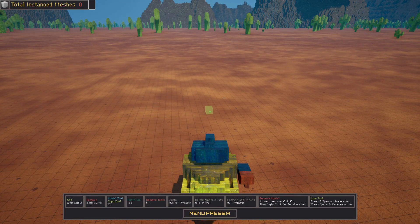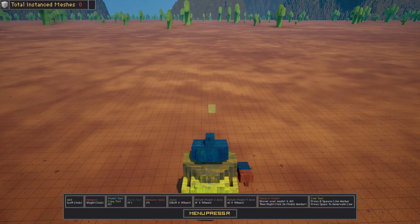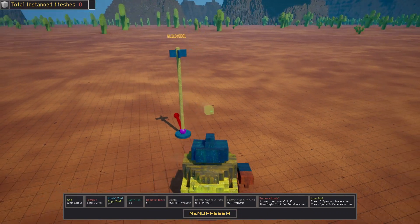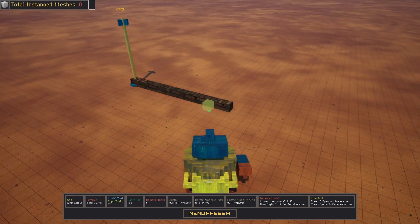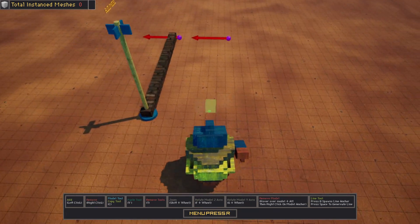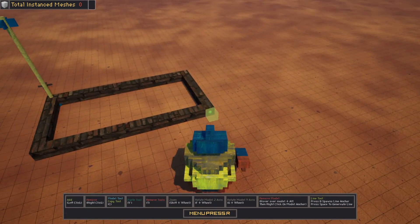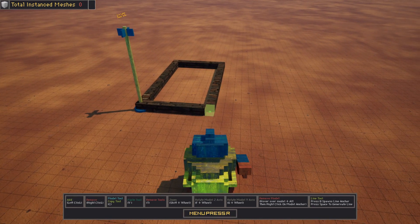Now we're going to use the line tool in a build model. We're going to choose a texture and a color, press C, then press B, again press B and hit Space. Using the line tool to make a rectangle. As of currently, the corners spawn a double, so we need to remove those — which is probably going to be fixed in a future update.